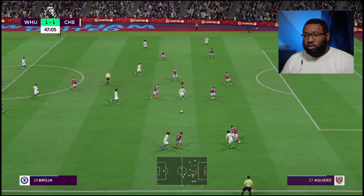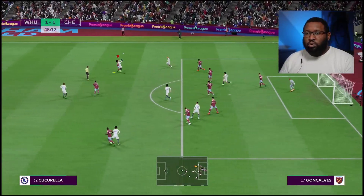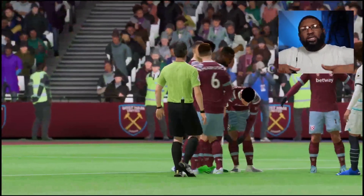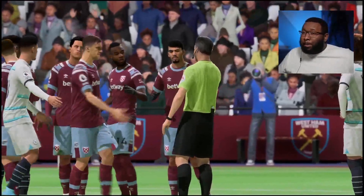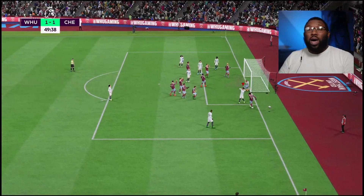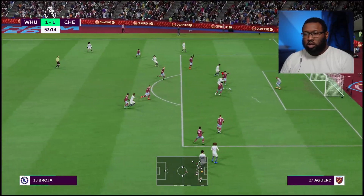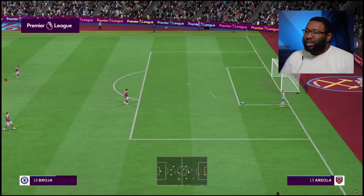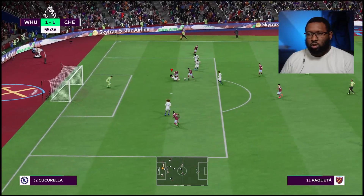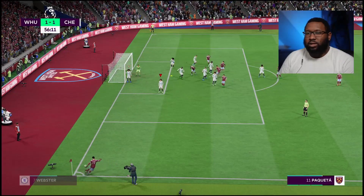Webster controlling the ball well. Chukwuemeka is now attacking midfielder and getting the ball in better positions — he drew that foul. I've got Webster to take it. Webster nearly got it in. Breuer with a quick little turn — unlucky. Kukurea — that's why you haven't been starting. You make silly mistakes like that, getting on the floor and not getting back up. I can't believe it. Is the squad too young? I don't think it is.